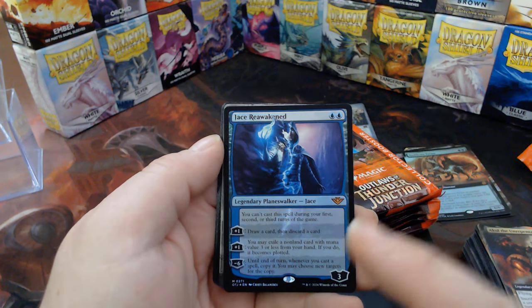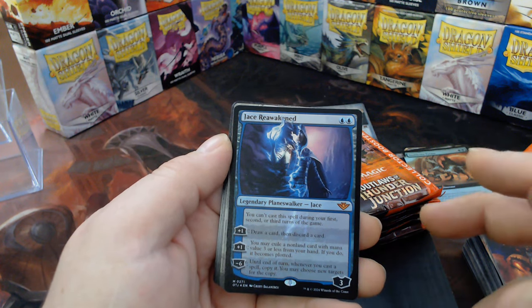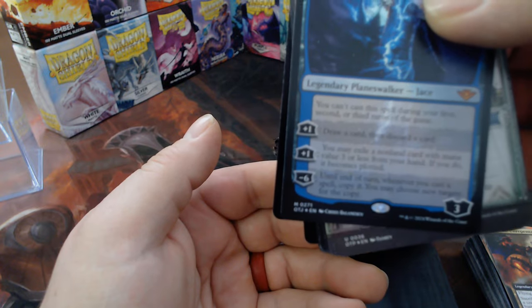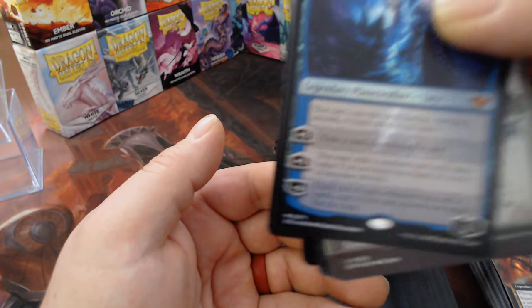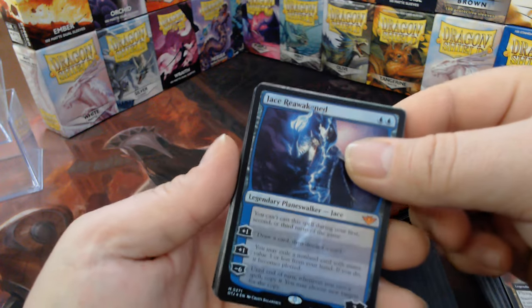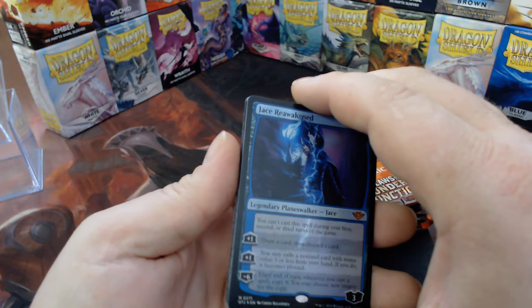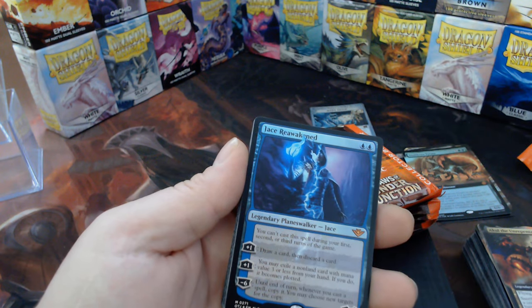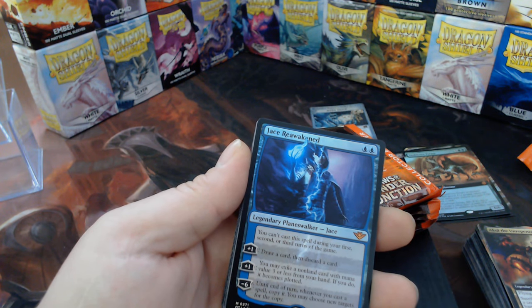Jace Reawakened — now, you all know I do a binder for every set. Here is the wild part about Jace: the card number is 271. It's back with the basic lands — he is not with the rest of the blue cards, and I can't figure out why.